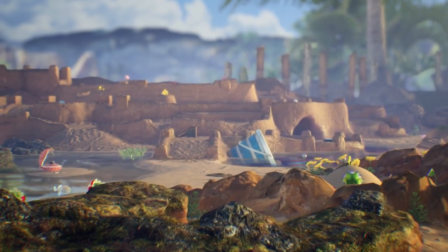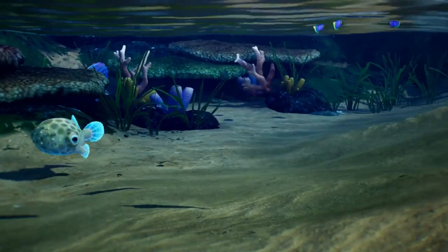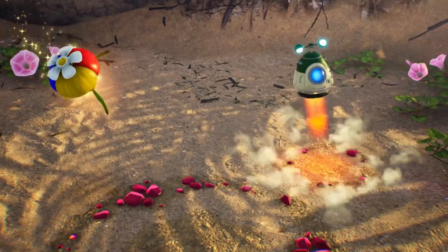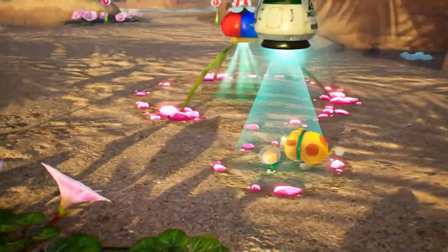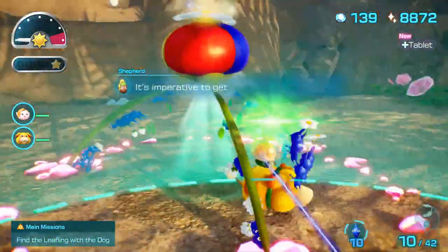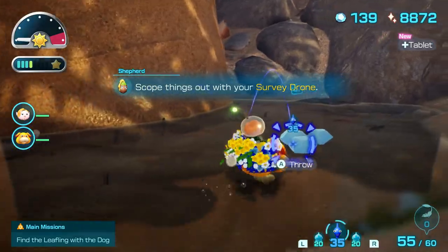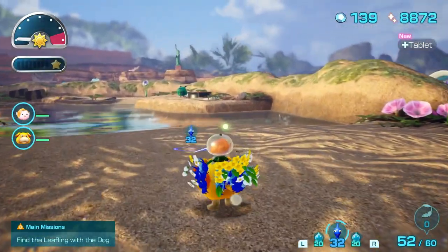Here we are at the Serene Shores — it looks like a big sandcastle area, very beach-esque. There are a lot of fish creatures here. Blue pikmin are definitely going to be our number one pikmin. The game suggests blue and ice pikmin, so we'll mostly do blue and bring 20 ice. There's some raw material here — let's grab it. Not a whole lot, but it's always good to have a little extra.